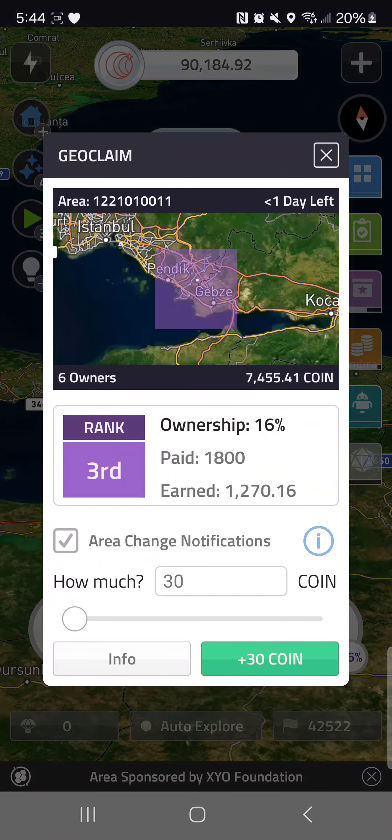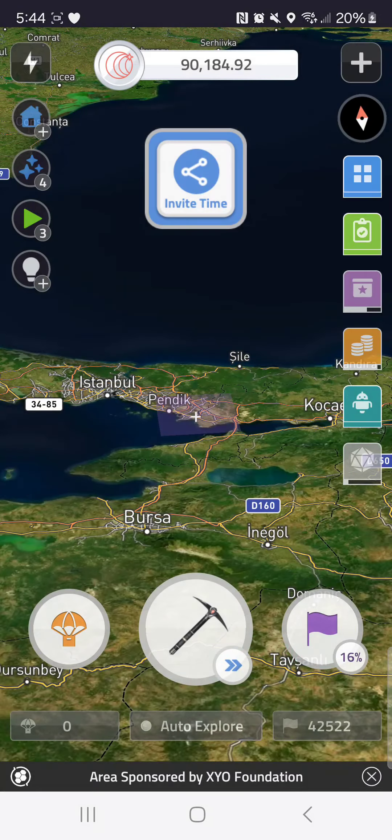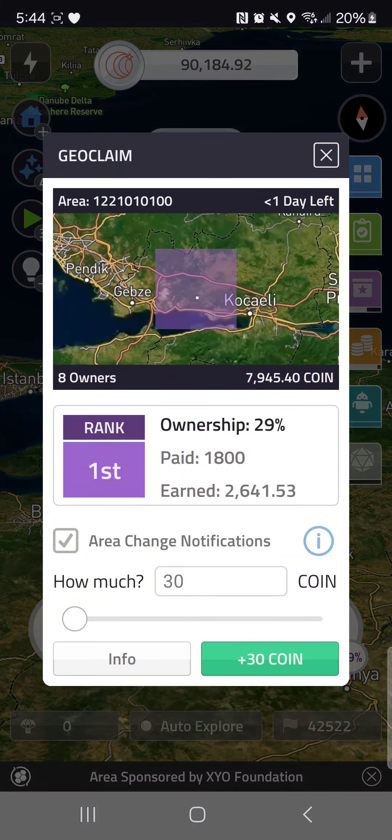If you come down to some of these side tiles, I did $1,800 there, six owners, $7,000. So you really want to look at the owners versus the coin payout. Here for example, eight owners, almost $8,000 — and look at first place, I own 29%, so all the other owners didn't put that much in. Here's a good example where I own a majority of it and I got more than I put in.